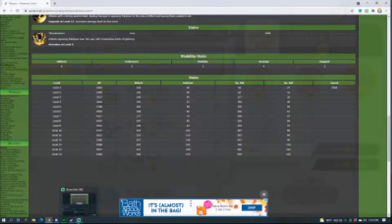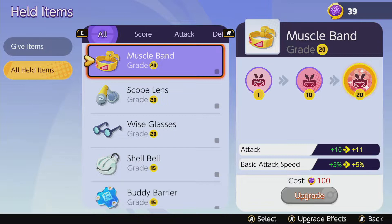Coming to items — there are multiple ways to build Pikachu, and I don't like when people say you must use a specific item. It's not the only way. For example, you could use Muscle Band: it gives attack, which isn't very useful for Pikachu, but it also gives basic attack speed. There is a play with Muscle Band due to how powerful the boosted attack is, though I wouldn't suggest it in serious play.